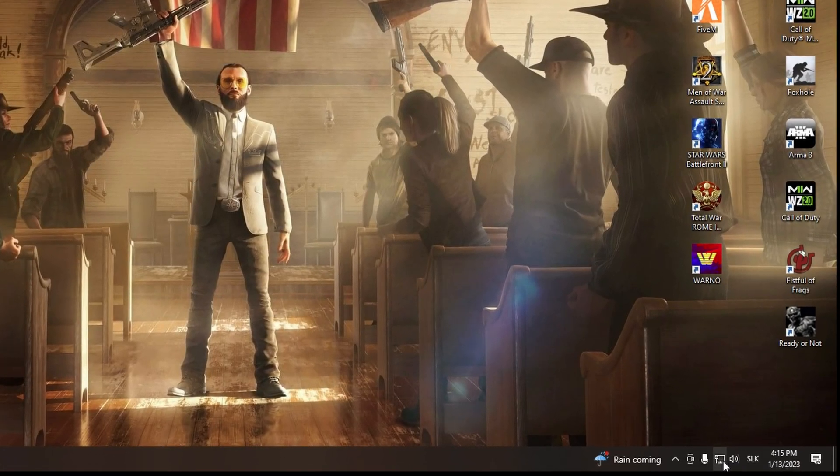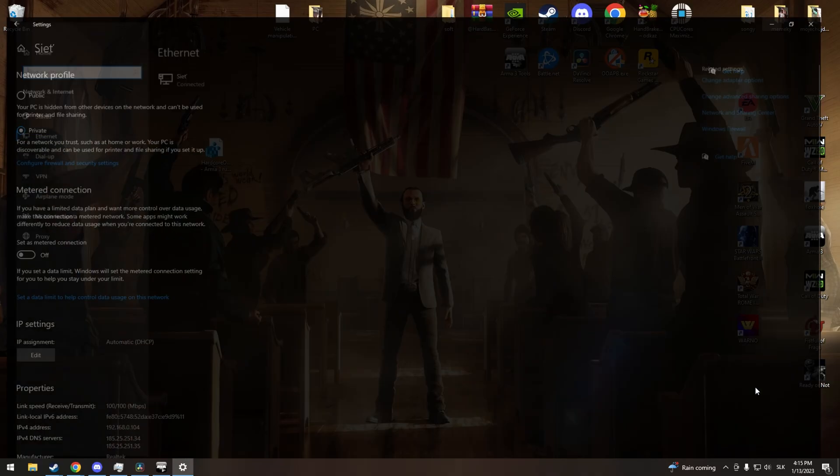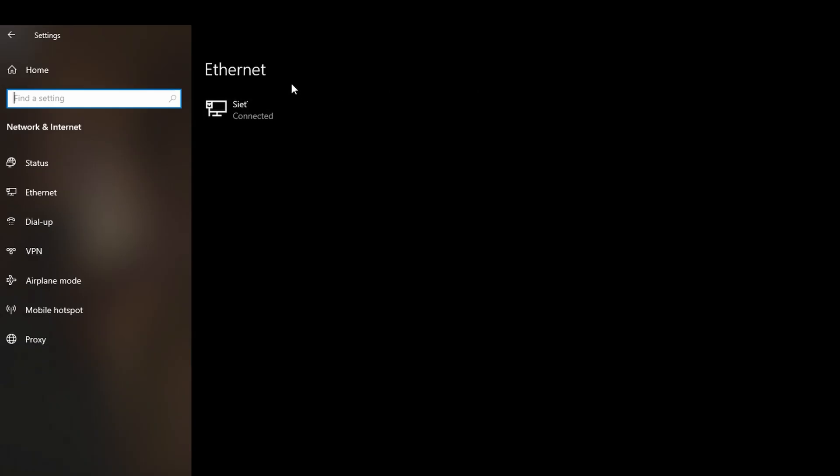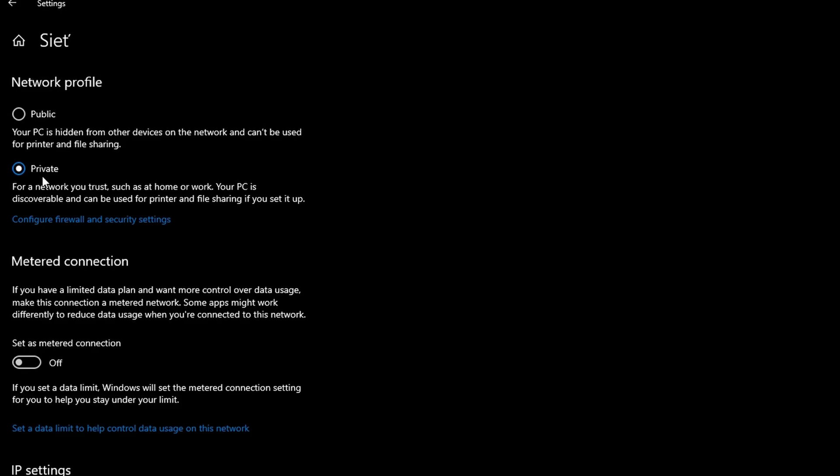Click on your network icon — it may be Wi-Fi or an internal cable. Click on your network; it will open up a window. Click on your network again and set it to private. Private is used for your home network.